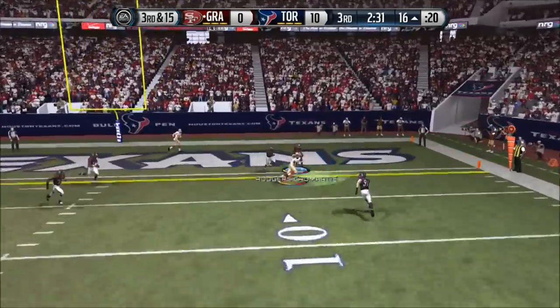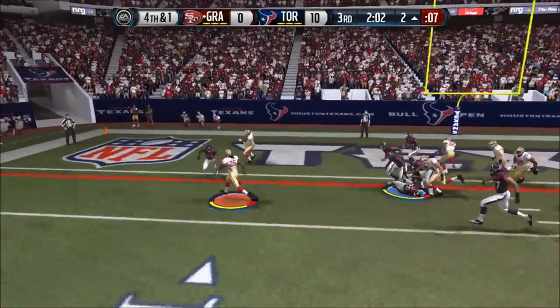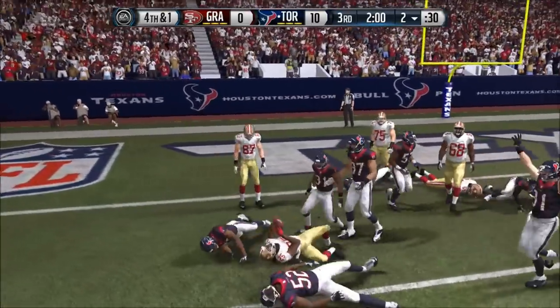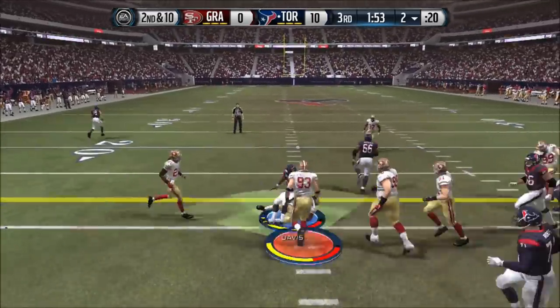Right here he just throws it nicely and gets the first down. I need to play better in the secondary. I try to stop him right there with Jamal Charles and my cornerback gets out of the block and makes a nice tackle.